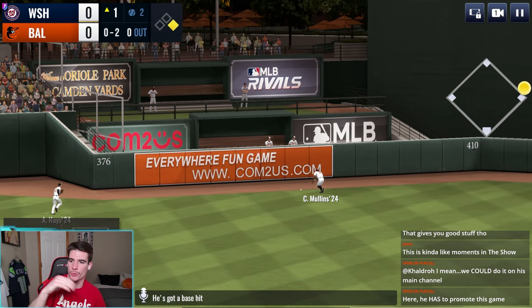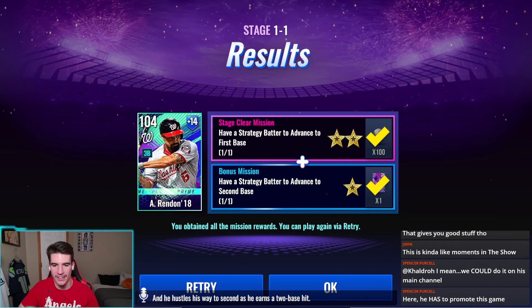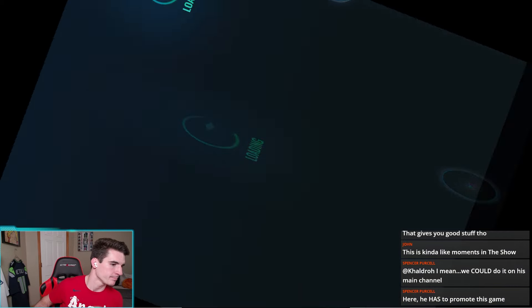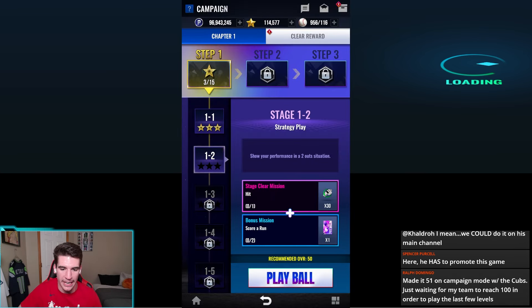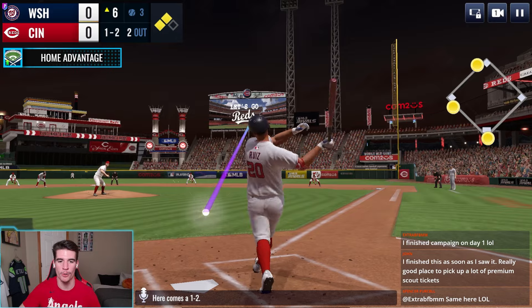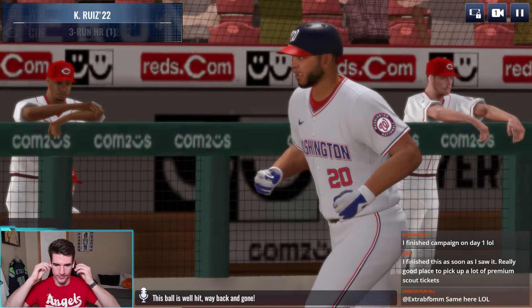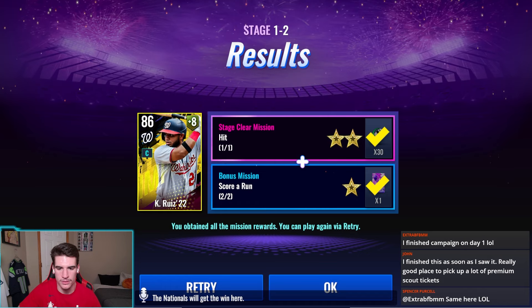First base should be a double to second base. So we should get the strategy mission and the bonus mission, and we're done. We're moving on to the second. First stage is very easy. Stage mission clear - first base, and bonus mission second base. We got all three stars. Next up, we gotta get a hit to clear the mission, and we gotta score two runs to get the bonus mission. We're gonna keep playing until we get the bonus mission too. And we homered right there, so that's a hit and that scores three runs. Done with that one. Mission number two done.